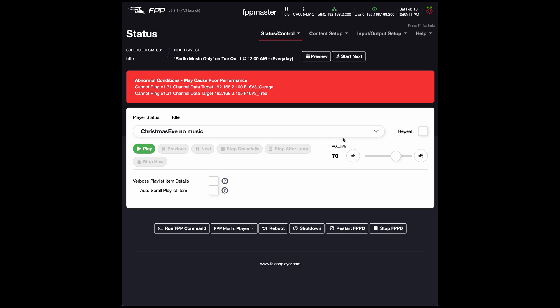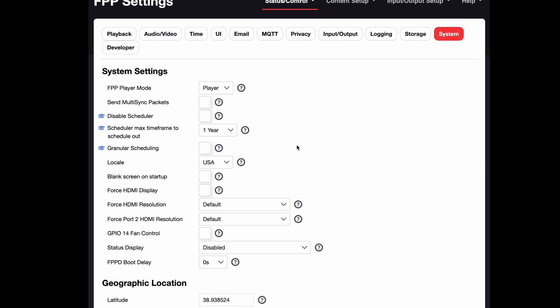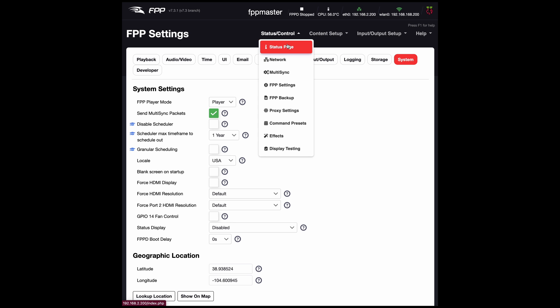There is one minor change you have to make to enable remote capability. Basically, the player will send out sync packets to the remotes. If we go over to FPP, go to Status Control, FPP Settings, System, and you want to check 'Send Multi-Sync Packets.' If it's already checked, you don't have to check it again. If it's not checked, it'll want you to restart FPP to accept those changes, and then once it restarts you're good to go.